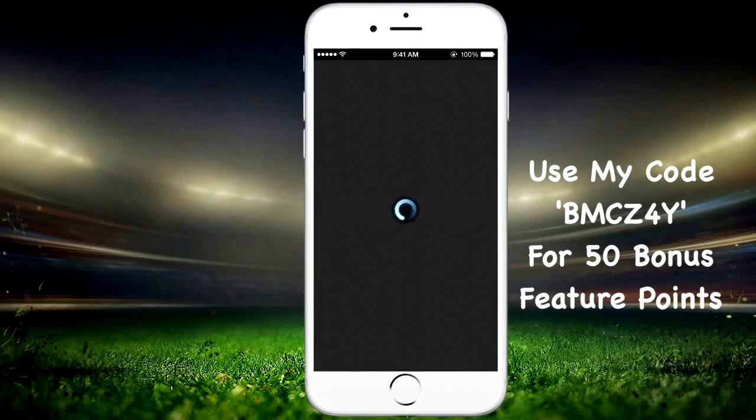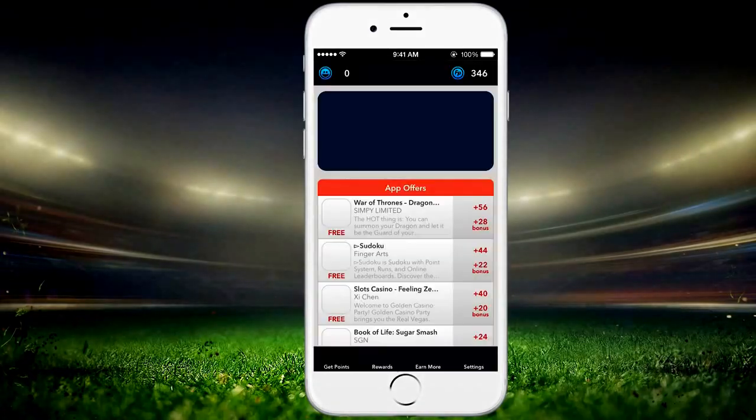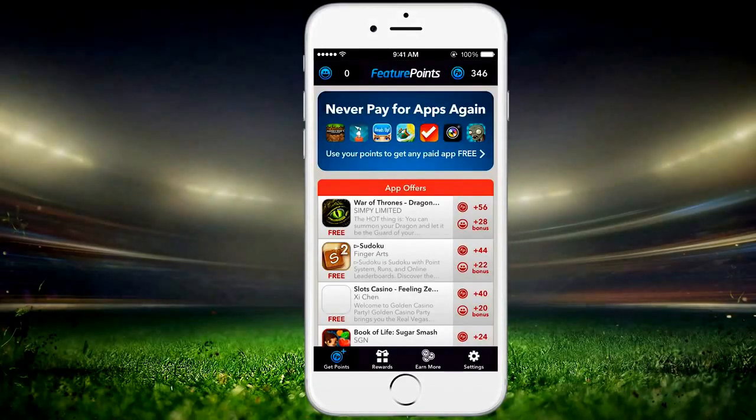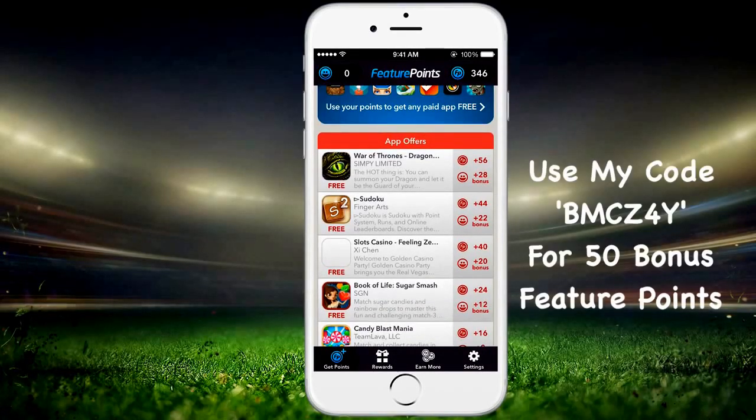Once you download this app it will appear as an app, but it's actually just a web link. I want to stress that this is not illegal, not a hack, not a glitch or anything like that. How you actually get these points is: next to all these apps it shows the amount of points you get for downloading them. They're all free — you use them for 30 to 60 seconds, complete any tutorial, and you get points that can be used to redeem rewards.